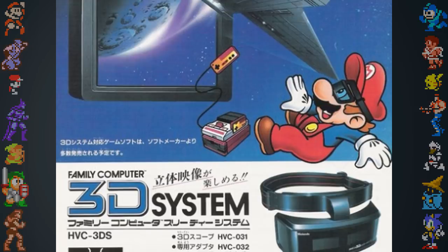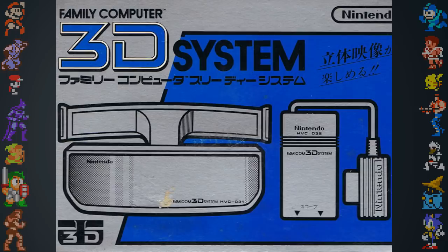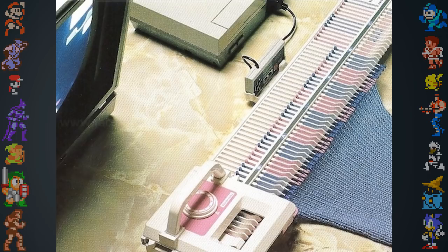The NES and Famicom had more interesting peripherals. Nintendo experimented with 3D visuals using a stereoscopic headset called the Famicom 3D System. The headset caused nausea and headaches, it wasn't commercially successful, and it was never released outside of Japan.